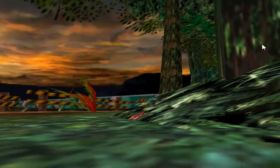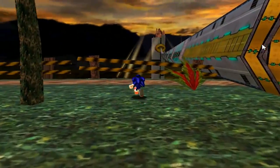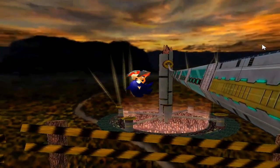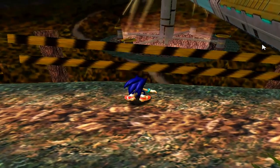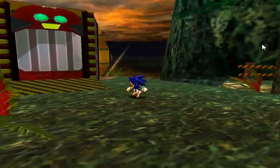So now, in that time, Eggman's made a hidden base. In fact it almost looks like a city, or a rocket. Interesting. Well, I haven't really got anywhere else to go, so let's jump on in.